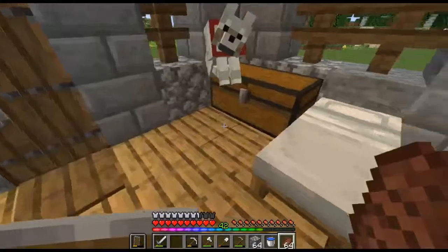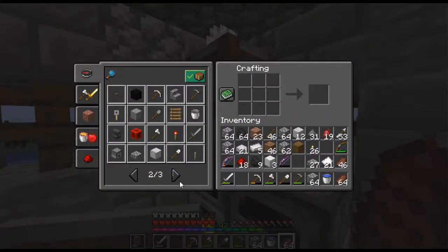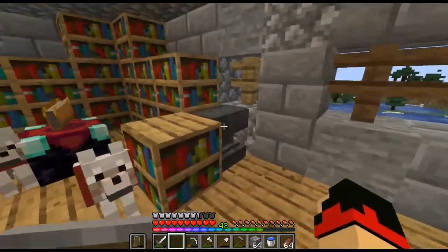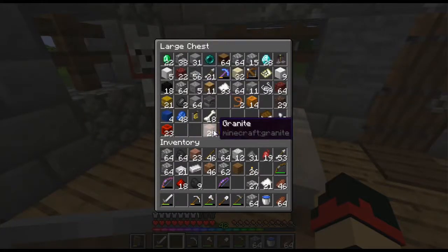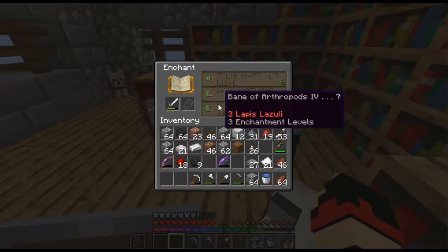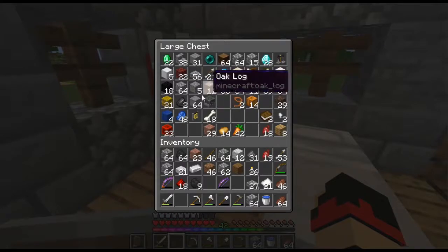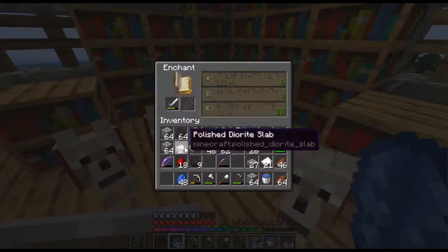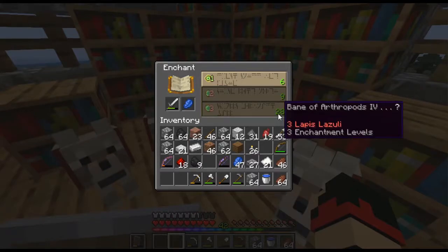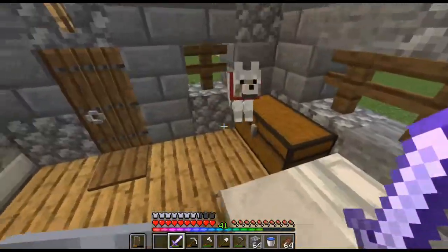I've actually thought of making an anvil first because we need to enchant our sword. We are going to make a diamond sword - if you notice, this is an iron sword, but we can actually apply the same enchantments to whichever sword you use. We're going to use Unbreaking. We don't have Looting, which is something we'd hope to have, but let's enchant this first.